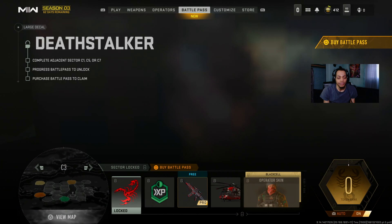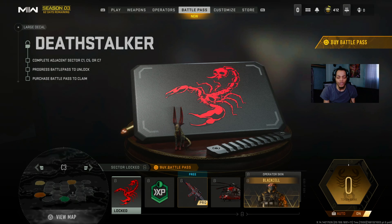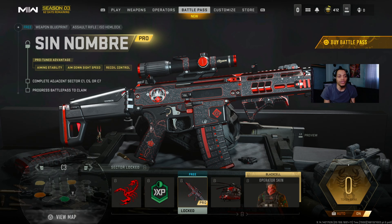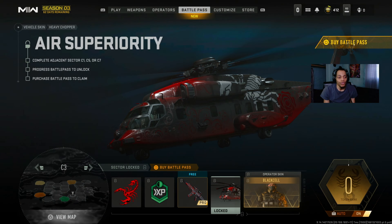That's that boy Glass and his Black Cell skin. Moving to C3 - we got the ISO Hemlock assault rifle, which is going to look really nice, and we got the Heavy Chopper vehicle skin - that's probably for DMZ and Warzone.